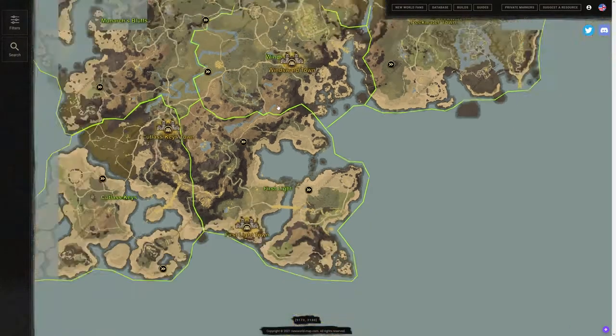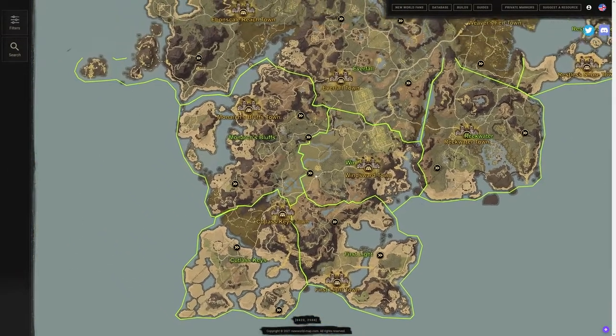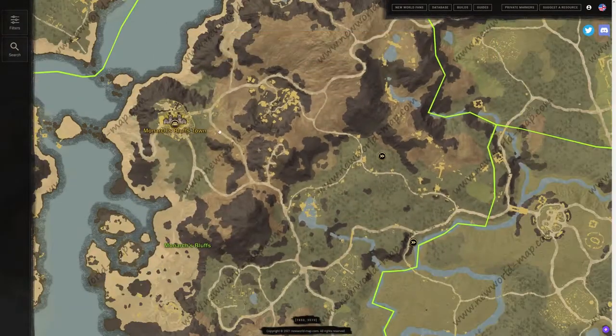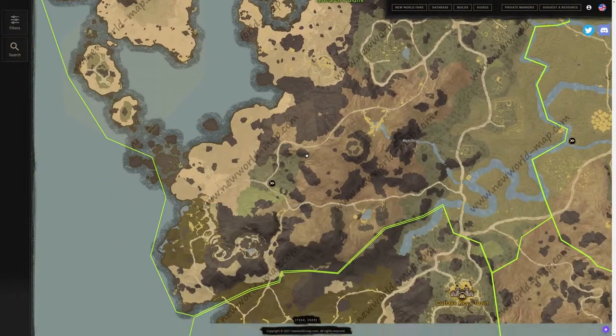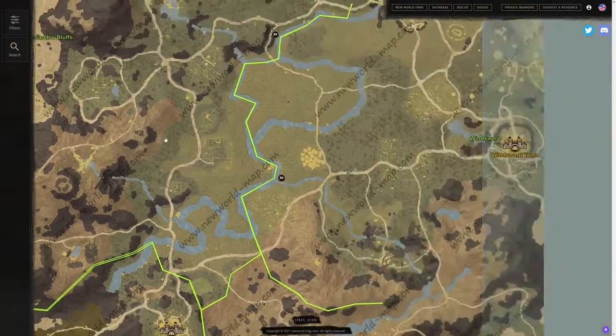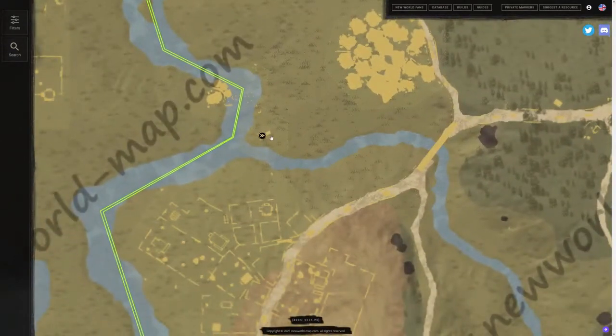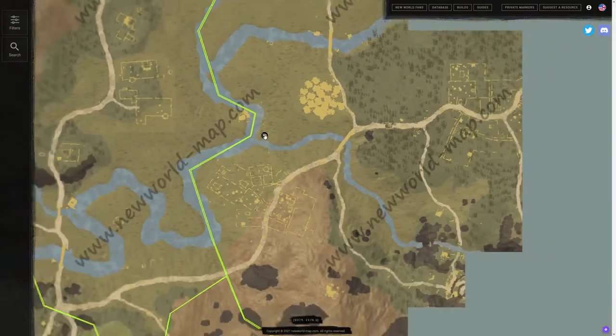If we continue on, we have a couple more locations. Monarch's Bluffs has two — one on the east side of Monarch's Bluffs, and another on the south side. If we continue to the right side, we have Windsward having one at the quest location. This is going to be the one used probably the most, right by that main quest. Windsward is going to be a very common spirit shrine to utilize.